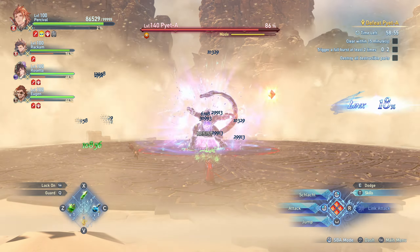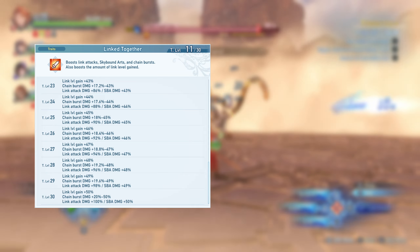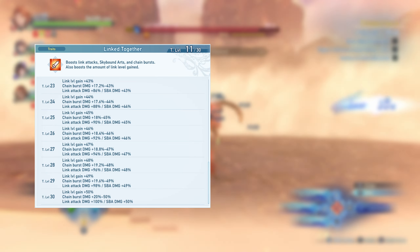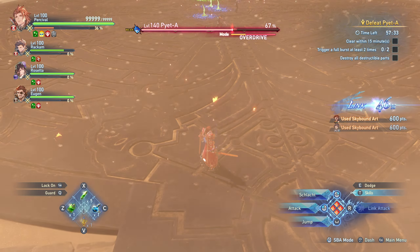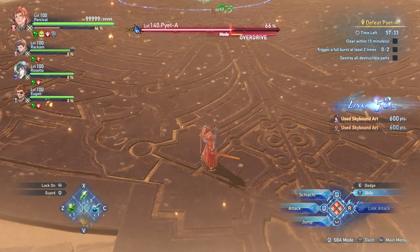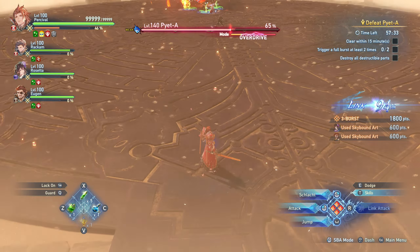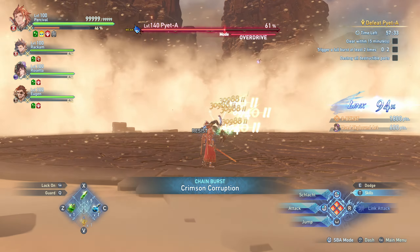I recommend prioritizing at least one source of link together and nimble onslaught. Link together greatly increases link attack, SPA, and CBA damage. Nimble onslaught gives SPA gauge generation and reduced skill cooldowns on perfect dodges, which means it procs frequently in the hands of the AI. Since link attacks, SPAs, and CBAs are a large chunk of their damage, and the bots use skills on cooldown, these two traits go a long way towards speeding up your clears.